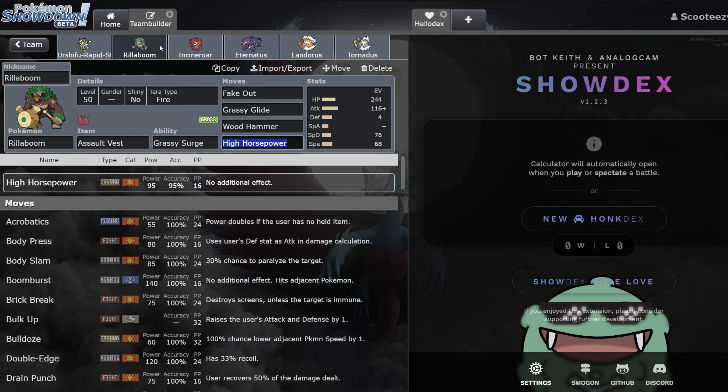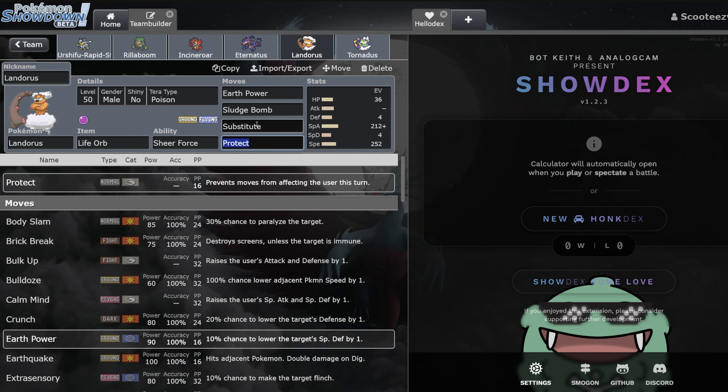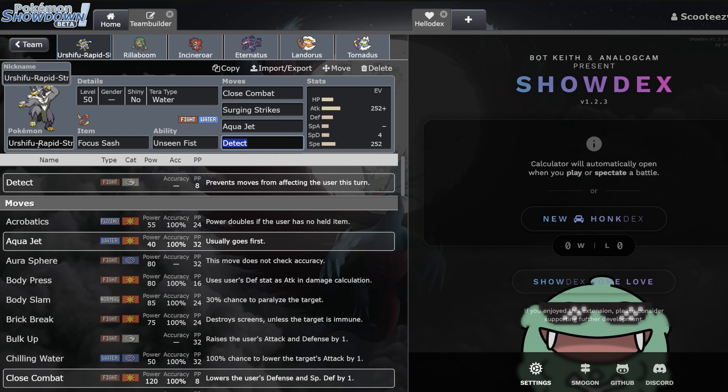These two — Incineroar and Tornadus — pair up with Eternatus and are just super frustrating to deal with. Then we have the other mode: the Urshifu Rapid Rain mode. We've got Tornadus here with Rain Dance, Landorus-I, and Urshifu-Rapid. Super interesting to see the Urshifu Focus Sash here — the homie Jonzu has been telling me that Urshifu Rapid with the Sash is correct. You get up the rain, make sure you're always going to live one attack. If you're on a lead where their Fluttermane can threaten a one-shot, you can go Rain Dance plus Surging Strikes then Tailwind Surging the next turn.